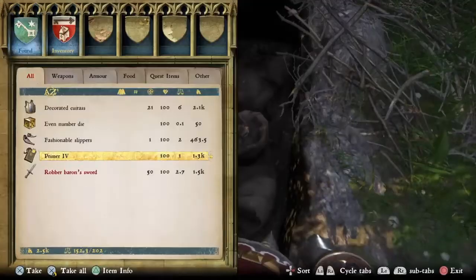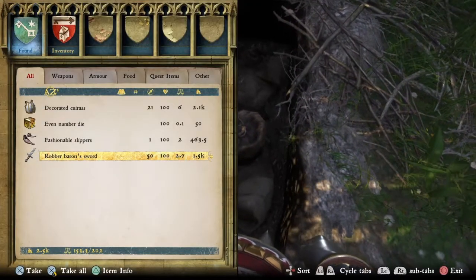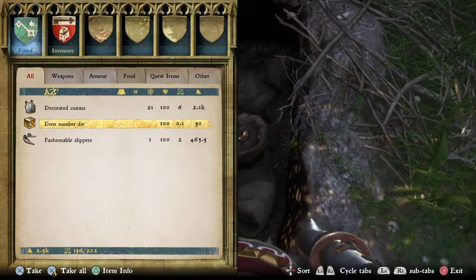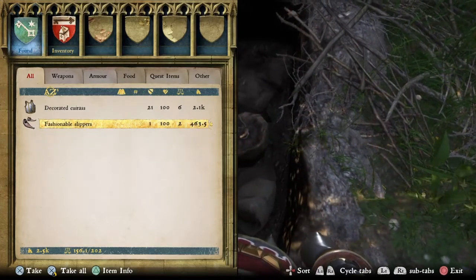The decorated cuirass can be found on a battlefield or in this thing. You cannot buy it — as far as I know you can't buy it. I've been looking everywhere to buy it but I came across this instead.